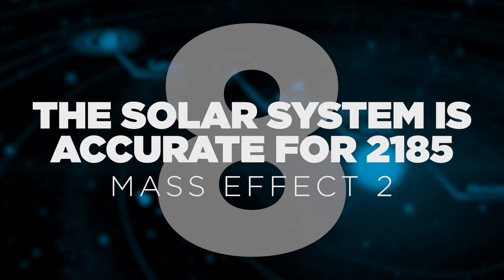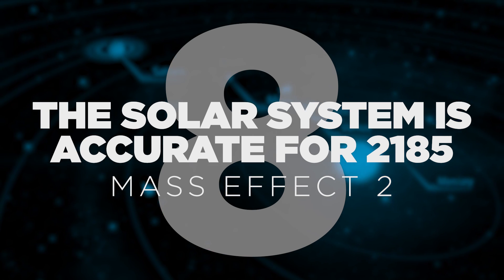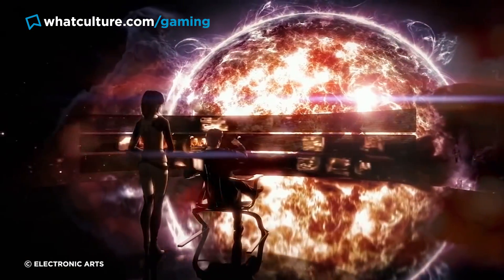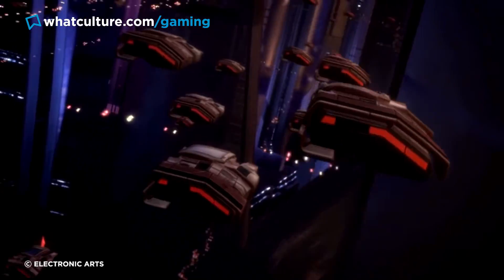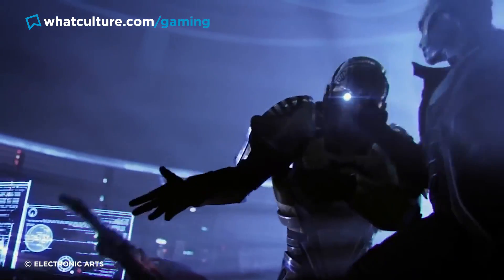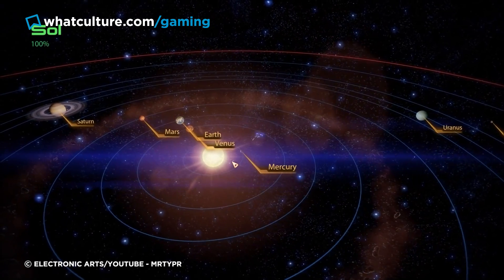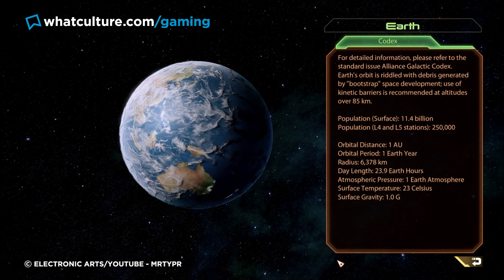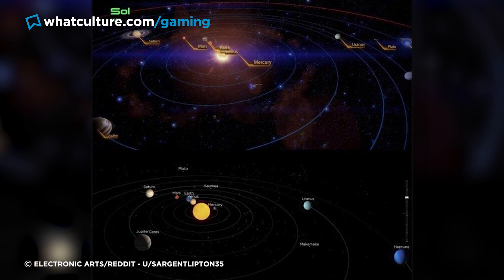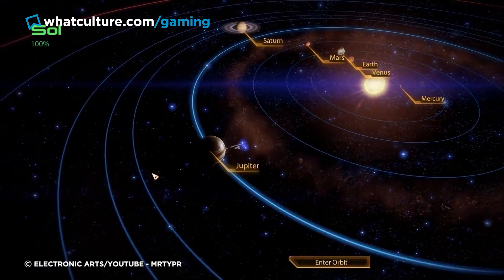Number 8: The solar system is accurate for 2185. Mass Effect 2. As much as Mass Effect 2 might offer up a speculative, fantastical view of the future, its 2185 setting is actually rooted in a greater sense of physical realism than you'd probably think. The game's beautiful map of the solar system is an almost note-perfect representation of how the planets will be arranged in 2185. Redditor SgtLipton35 compared the game's map with a scientifically accurate simulation, and it was basically spot-on.